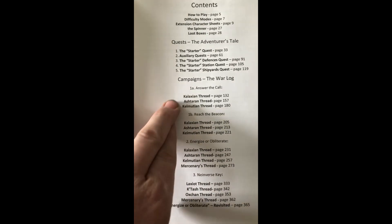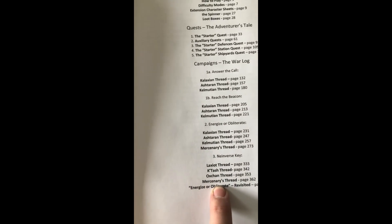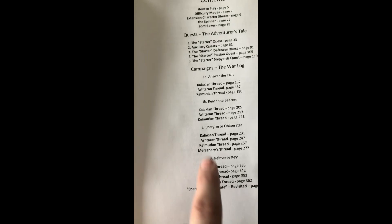As part of the campaign you have different faction threads you can take. Do you want to play as a Calaxian, an Ashtaran, or a Calmutian — from the planets Calaxios, Ashtar, or Calmit? There's also a mercenaries thread where you're a mercenary at the disposal of whoever you've chosen to follow, and you get to decide what team you're on.